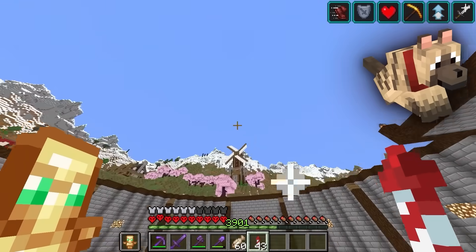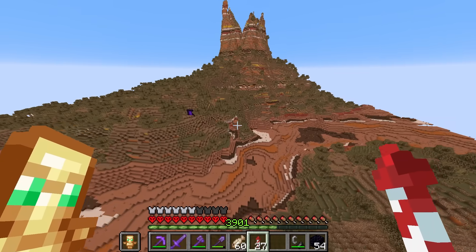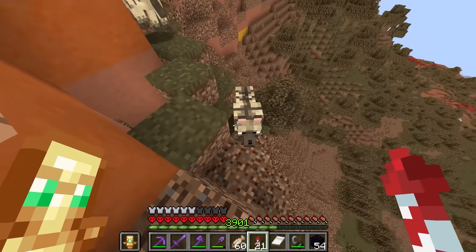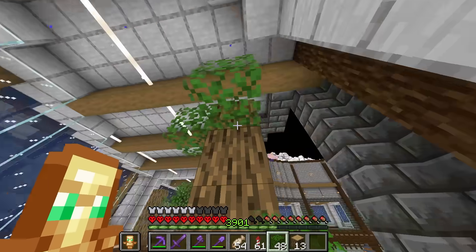Next up, let's do the striped wolf, which can be found in the wooded badlands. This place is pretty barren so it should be kind of easy to spot. Here you are — they look like hyenas. We'll name you Rock, and I'll theme your new home just like the badlands.